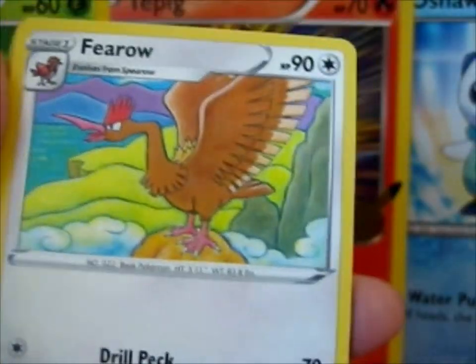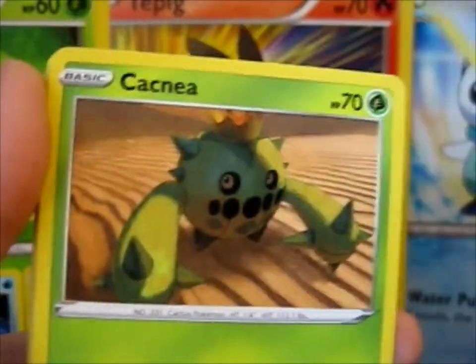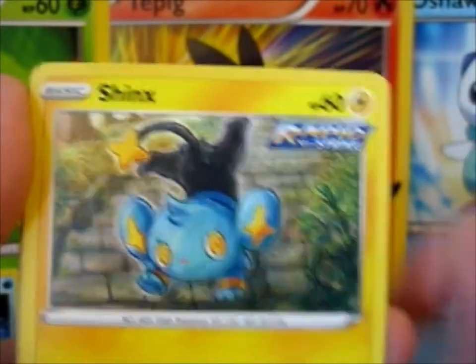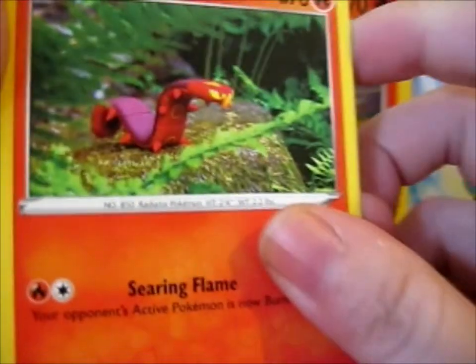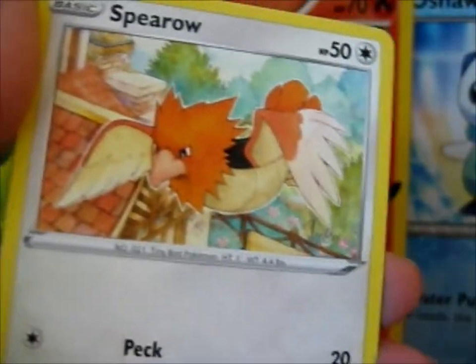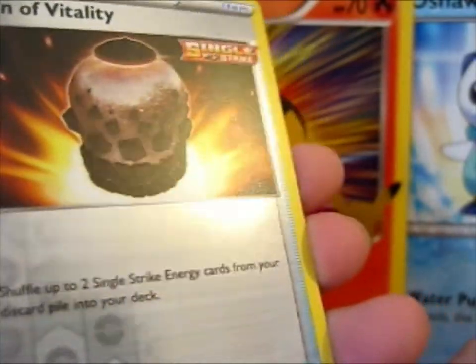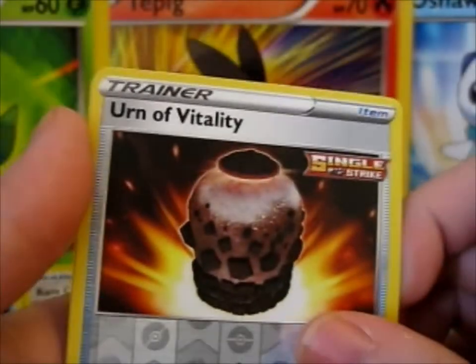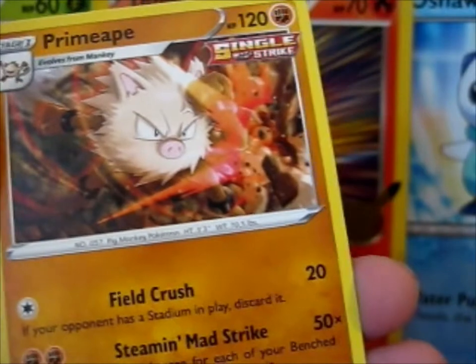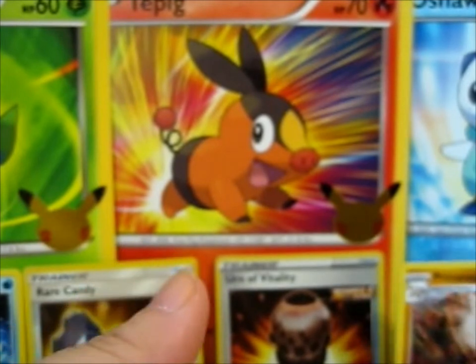Fire Energy, Fire Energy. Carnivine, Phoebe, Cacnea, Shinx, Aces, Sleepinku, Espurr — oh, we had a Pyro in this as well again. And a Reverse Urn of Vitality, and a Primeape Single Strike.